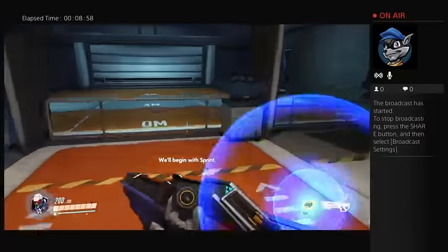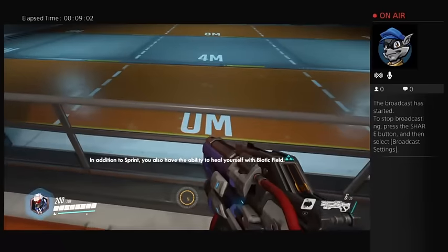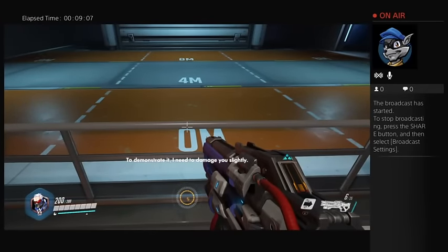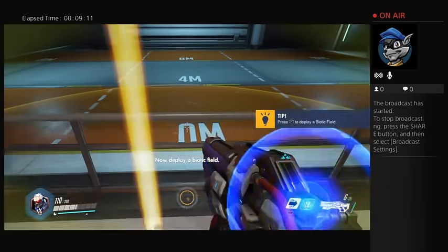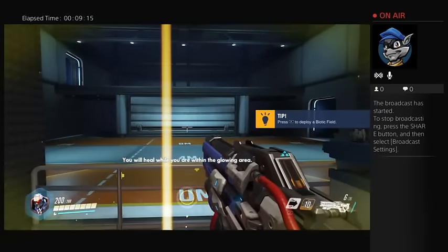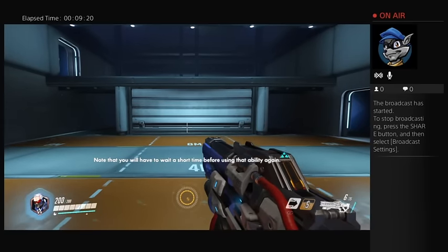We'll begin with Sprint. In addition to Sprint, you also have the ability to heal yourself with Biotic Field. To demonstrate it, I need to damage you slightly. Now, deploy a Biotic Field. You will heal while you're within the glowing area. Note that you will have to wait a short time before using that ability again.